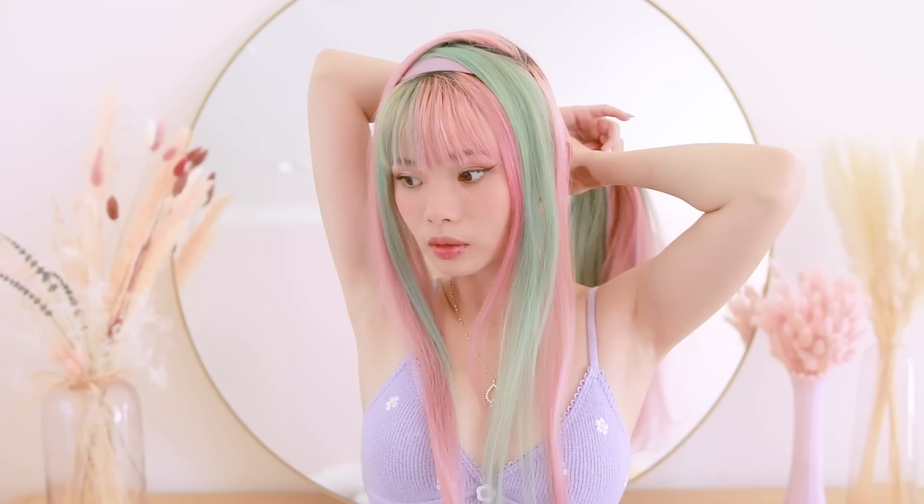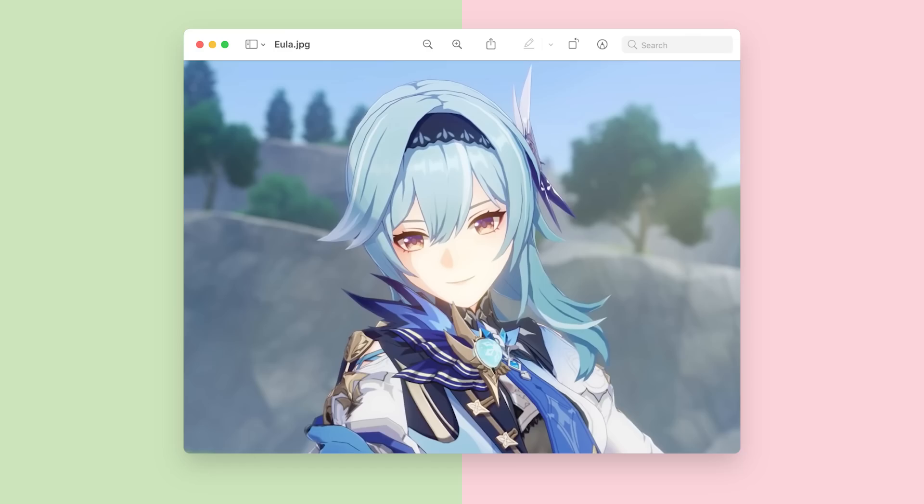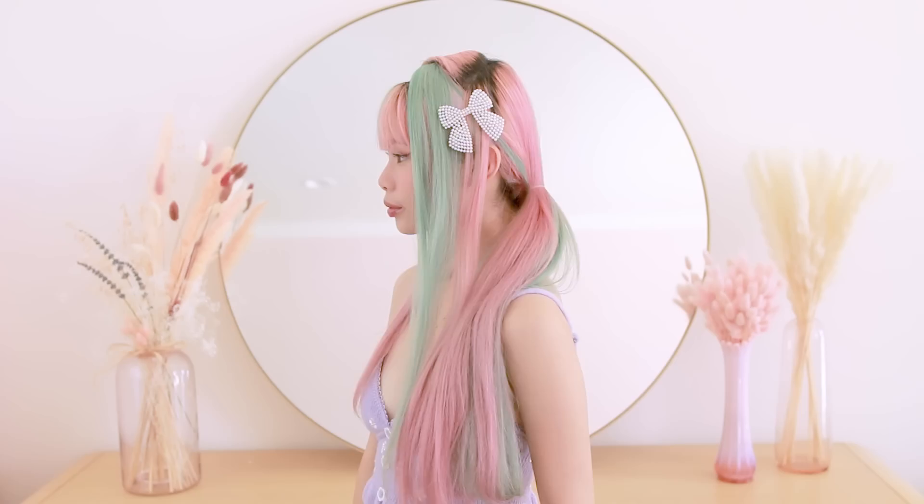I'm taking the rest of my hair and tying it off into a low side ponytail. She has a little hair accessory on one side, so to replicate that I'm taking a crystal bow clip and clipping it over my headband, which also helps to keep the hair in place. And that's it for this hairstyle. I think this creates a really interesting, very pastel-looking hairstyle — just a fun look and good inspiration.